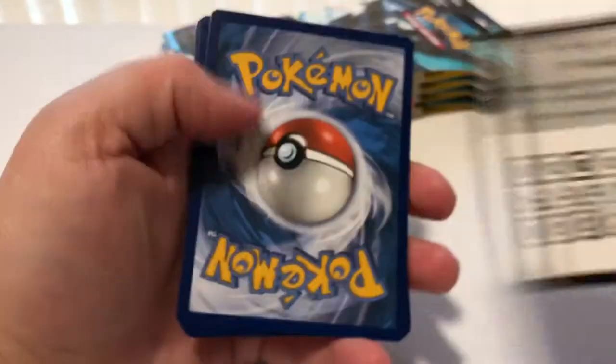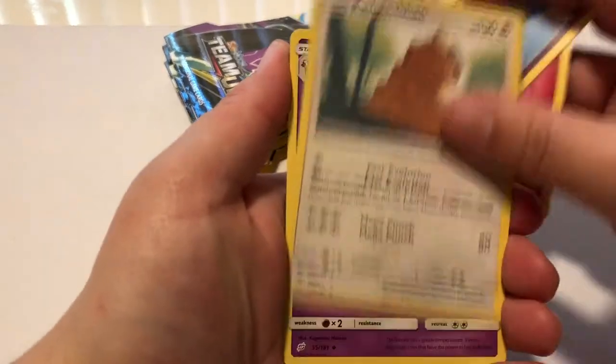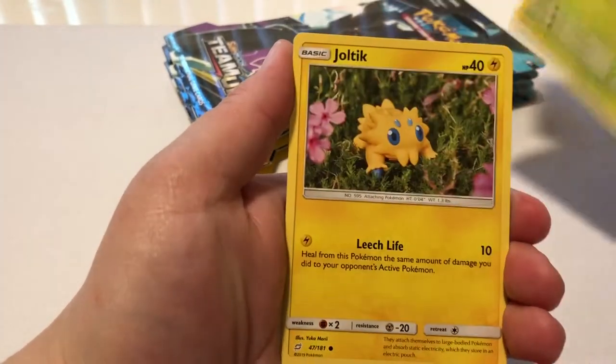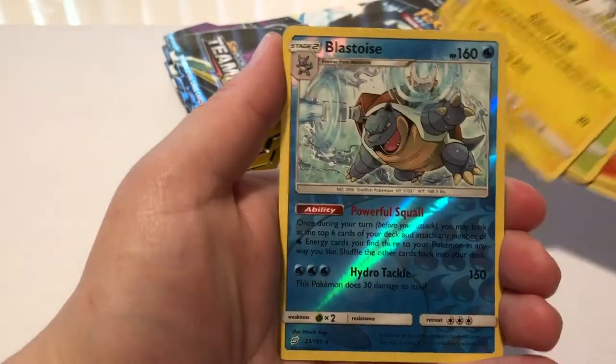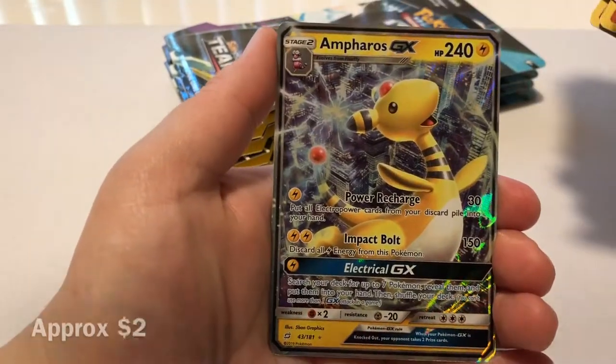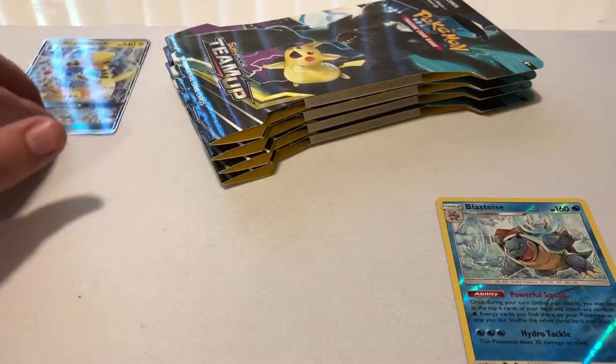I got energy, Jinx, Kangaskhan, Mitterina, Glitten, Zaruwa, Weedle, Joltik, Blitzel. The reverse is a Blastoise rare and an Infernos GX — nice. Forgot my sleeves in the room so I'll see that later.